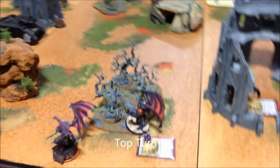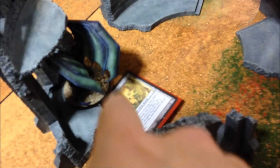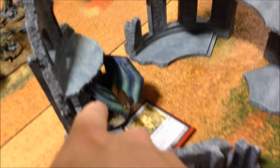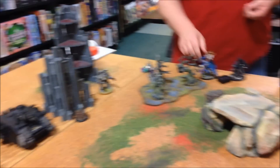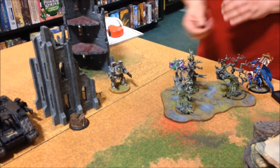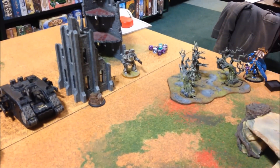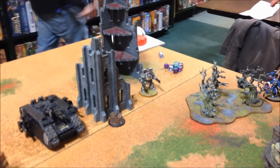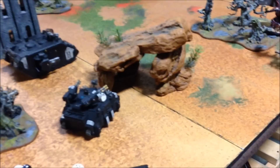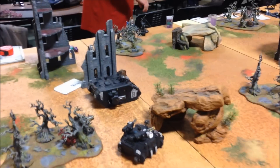Demon turn one — everything took to the air. We've got Iron Arm on this Demon Prince, Endurance on this one, and he used the Grimoire on Fateweaver this turn and it worked. Bellakor and Fateweaver tried to do some Puppet Mastery and Hallucinations — the Puppet Mastery forced the Contemptor to shoot at the Land Raider but failed to penetrate it. They also made the Contemptor Hallucinate, so he can't do anything in my turn. They also dominated the Scouts in the tower. This Demon Prince used his gift to knock off the Storm Bolter on the Stalker, and that is it.